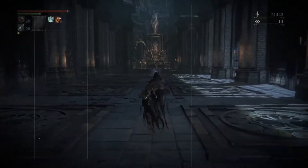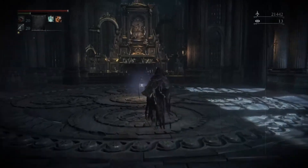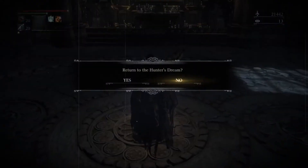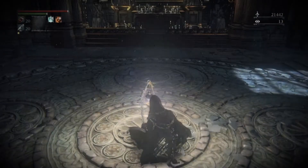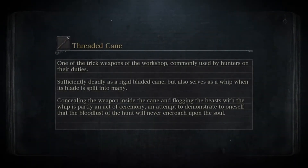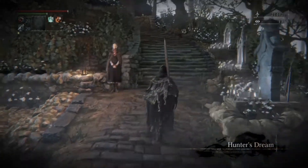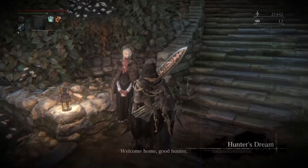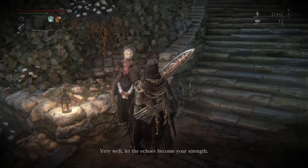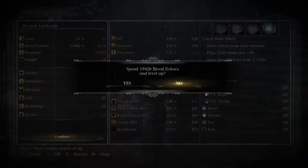Hello everyone and welcome to the video. In this video I will be showing you a very simple way to farm blood echoes in Bloodborne. This is an early on farming method that I used to great effect — as you will see, my level is over 50 now. Through this method you can gain about 12 to 14k blood echoes per run, and it takes about 6 to 6.5 minutes, as you will see, and I'll show you where you need to go.